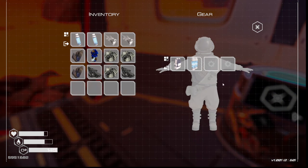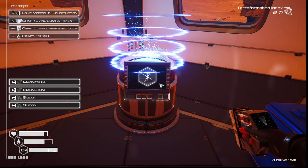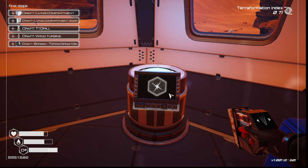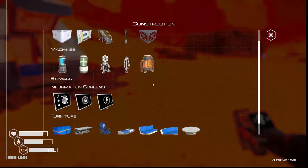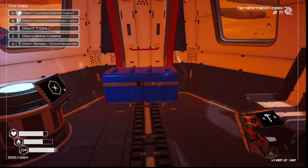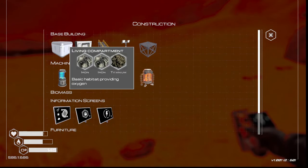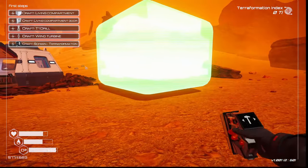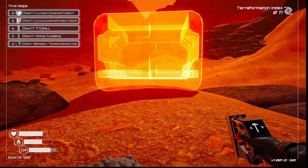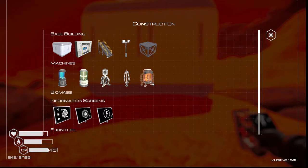Craft this, put that on. My oxygen is a little higher. Craft a microchip construction — put that in. Craft a living compartment. Q is build. I need titanium — funny, I need the thing I have in here. Let's build a living compartment. I don't know where we're going to start — kind of right here.